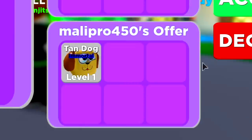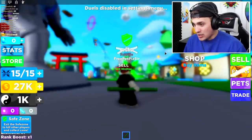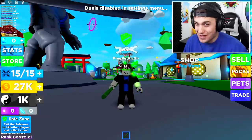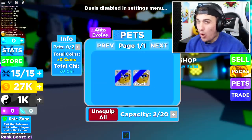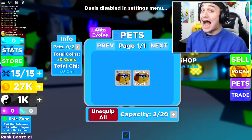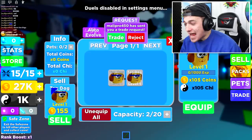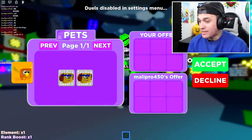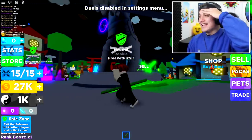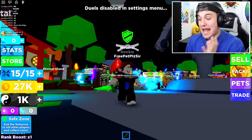He's giving me tan dogs — that's better than nothing! Wait, let me accept... there we go. But these aren't even normal tan dogs — these are immortal tan dogs, which are actually kind of impressive pets! They're like times 105 coins. Wait, is he trading me again? I didn't even think about that!